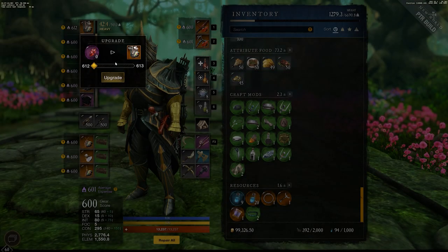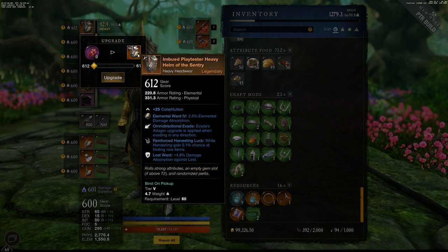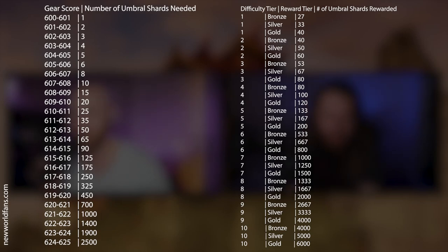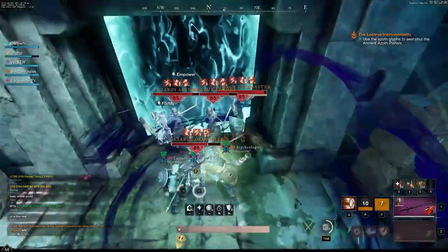I think it still holds true that the first thing you want to upgrade is your weapon. Because of how the upgrade cost scales up significantly — it's just 1 umbral shard to go from 600 to 601, but the jump from 619 to 620 is 450 umbral shards, and the last level costs 2,500 umbral shards — it makes sense to get your weapons from 600 to 605 first, both your primary and secondary weapons.